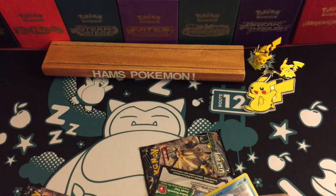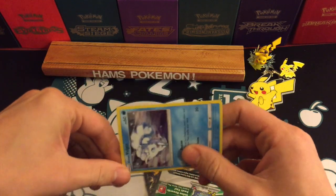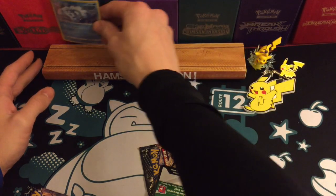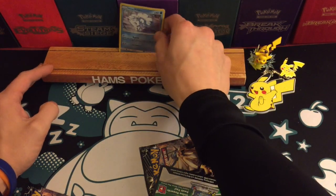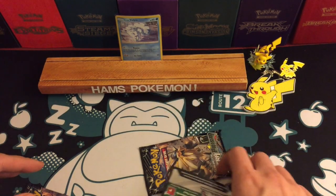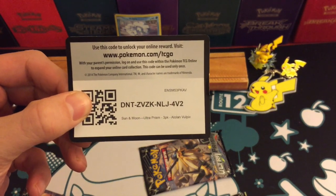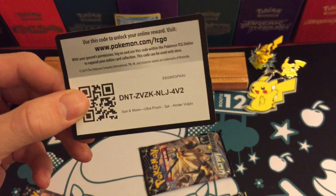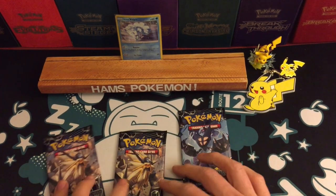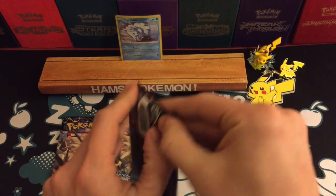I have pulled one Prism Star card in that 18-pack run. I recently opened an Elite Trainer Box which had a shocking number of green codes — seven green codes. Go ahead and enjoy the card code to get yourself a free Alolan Vulpix. There are three packs in this: a Dawn's Wings and two Dusk Mane. So I'm going to go with the Dawn's Wings Necrozma first.